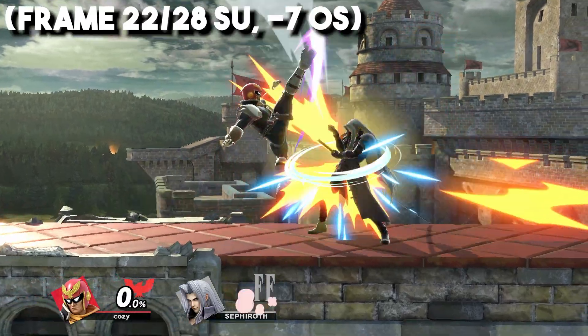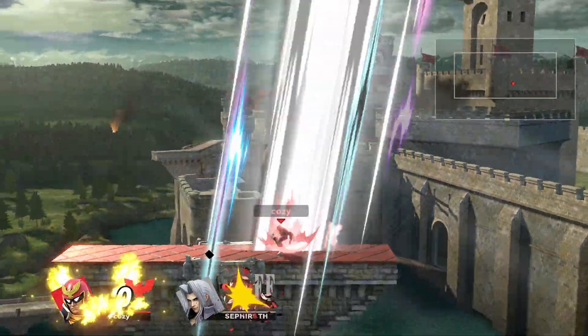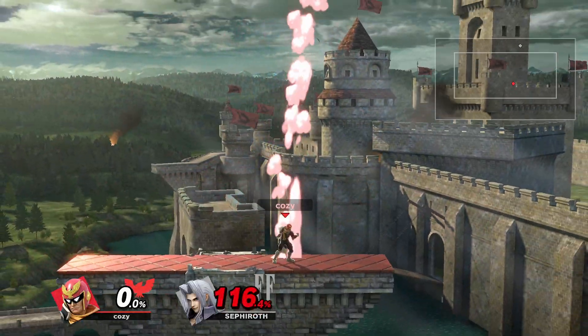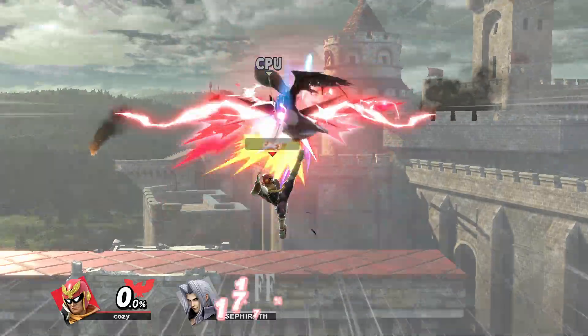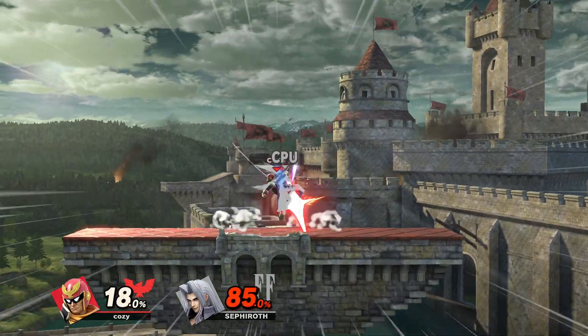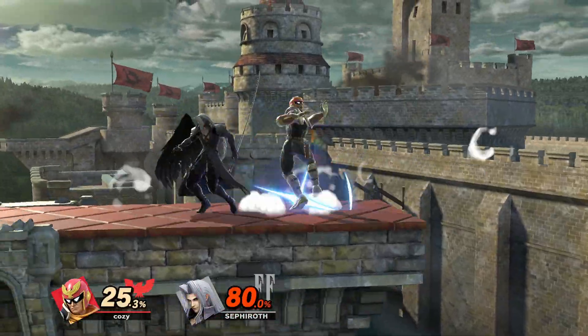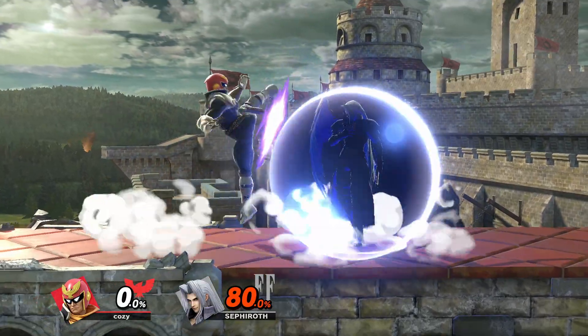Up Smash can true combo into aerials such as up air at low percentages, and is a really strong kill option at high percentages. You can use it after a down air for a solid confirm. The hitbox is pretty big, so this move can also be useful to catch landings or defensive options like rolls. It's also relatively safe on shield, so it may be hard to whiff punish at times.